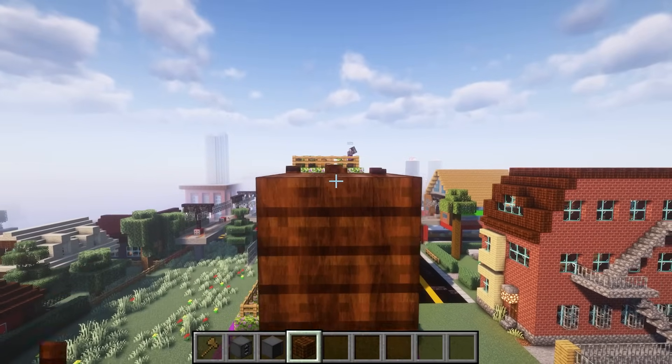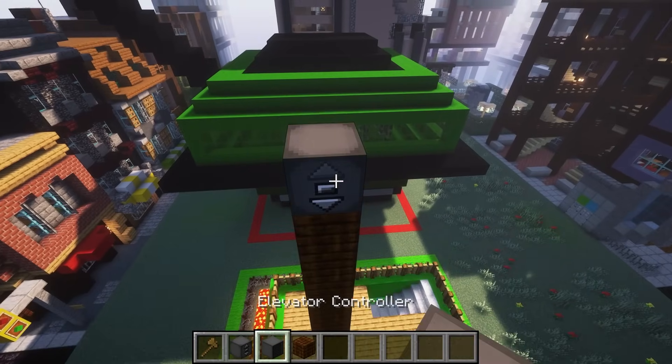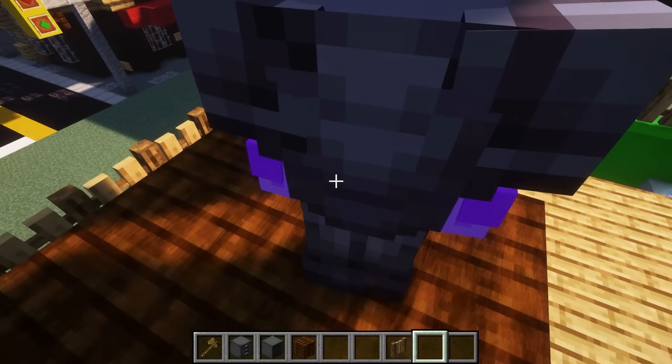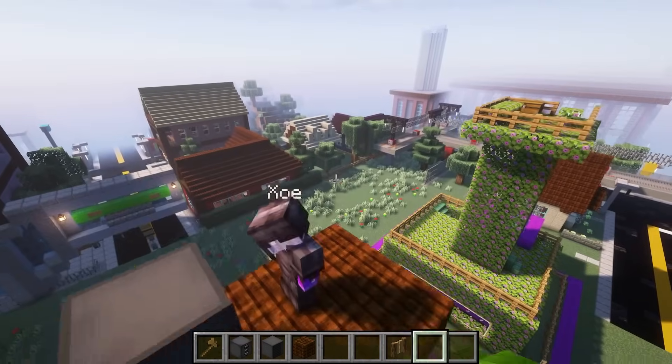I think this is pretty much the same height. Maybe I'll go down one more block. Zoe, I think I pretty much have it figured out. Are you going to start building over? No, I got to test out the elevator first. All I have to do is press this little button right here and look at that — we can go up. We're flying. It's super fancy. It is a great way to get up pretty efficiently.